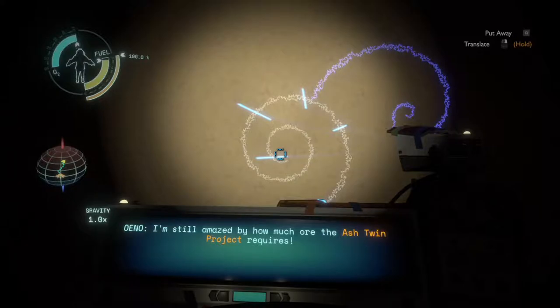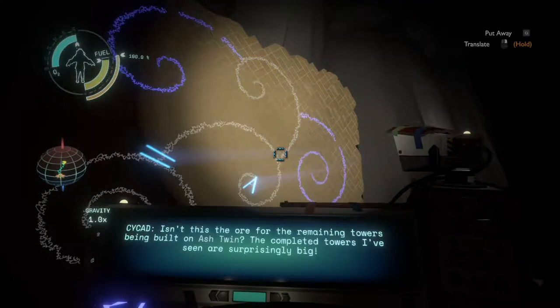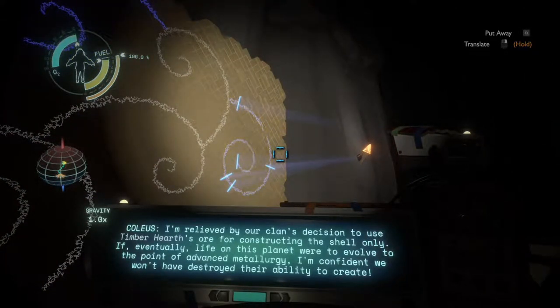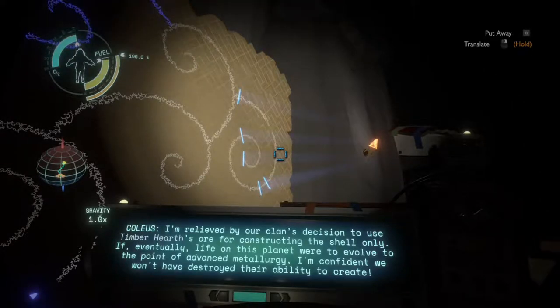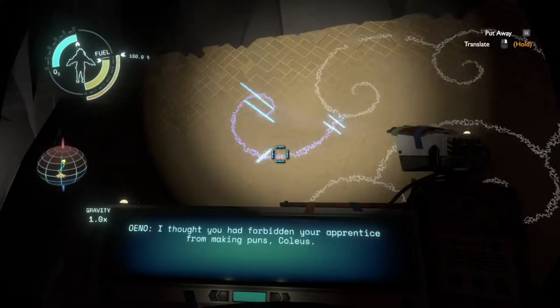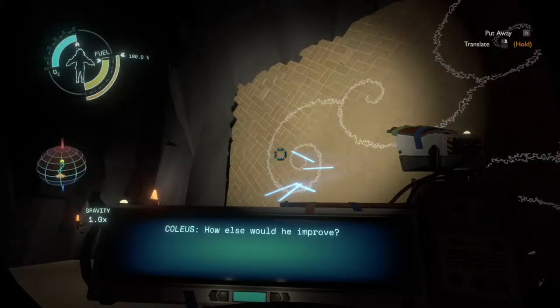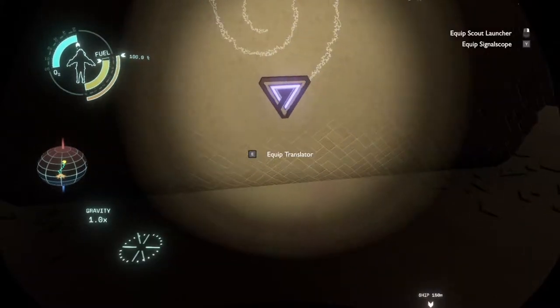I'm still amazed by how much ore the Ash Twin project requires. Okay, isn't this the ore for the remaining towers being built on the Ash Twin? The completed towers I've seen are surprisingly big. I'm relieved by our clan's decision to use Timber Hearth's ore for constructing the shell only. If eventually life on this planet were to evolve to a point of advanced metallurgy, I'm confident we won't have destroyed their ability to create. All of this ore is for the shell. I hope they measure the shield's area and plan accordingly. I thought you had forbidden your apprentice from making puns, Corleus. How else would he improve? And that looks like it.